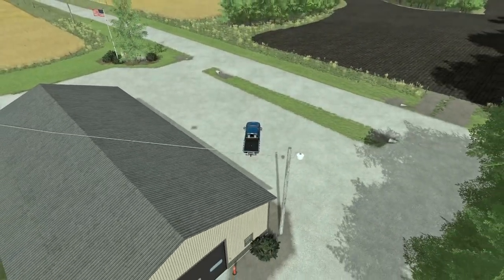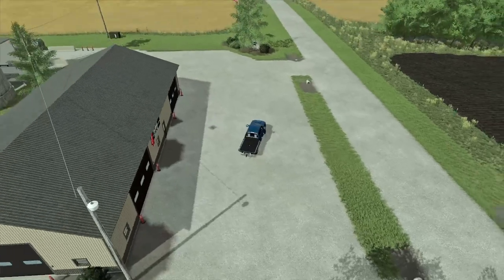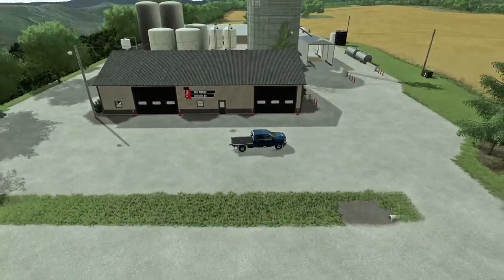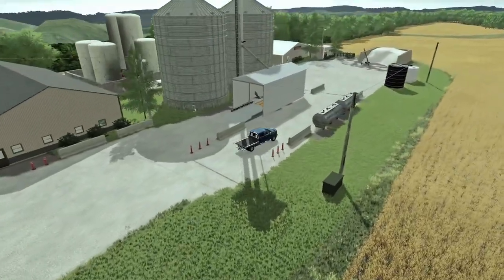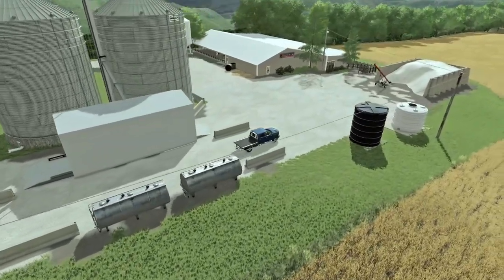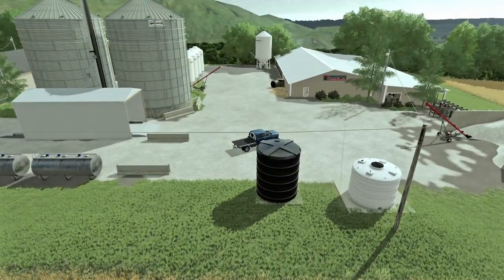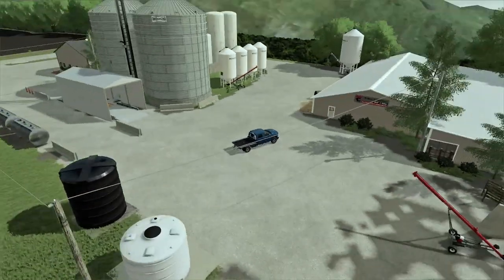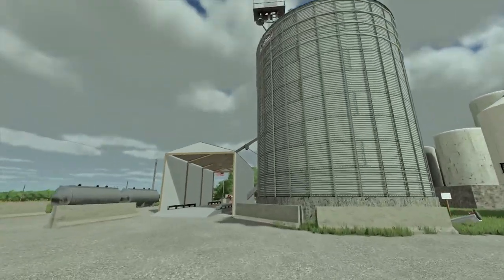I honestly never really played this map — it's not my favorite. This was kind of a thing Squatch and JMF really enjoyed. The map is fairly basic but it's a good map. You have one sell point location. I believe you have a lime buy point and extra fill types — wet cake and cracked corn for those who like to do that. I think Squatch has a video on his YouTube on how to add that to Maze Plus. You also have your fertilizer, seed, and fuel buy points all up here.